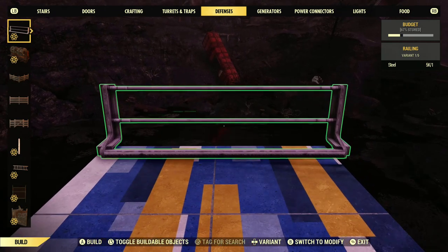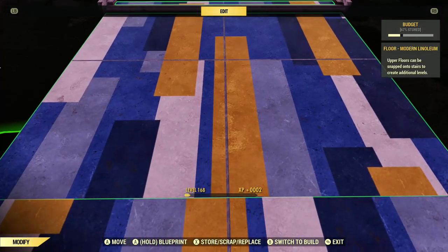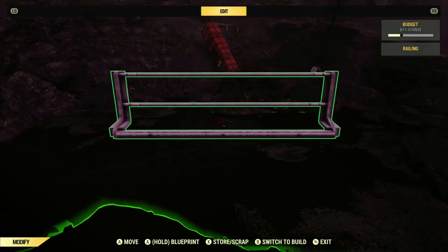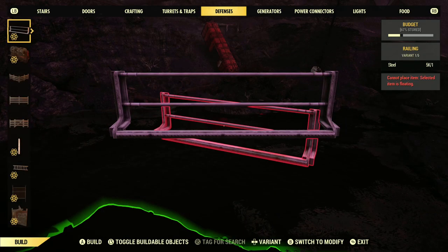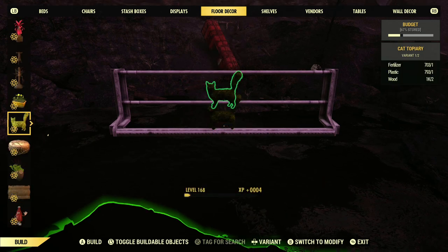Also while we're here — look how nice that looks — these railings also float! A lot of people don't know that yet, but they are fantastic floaters. You can add conduit or rugs to it and build off them, or you can just stack some kitties, because why the heck not.